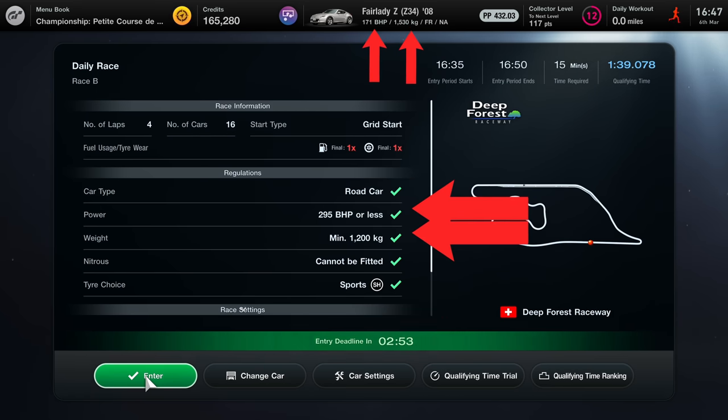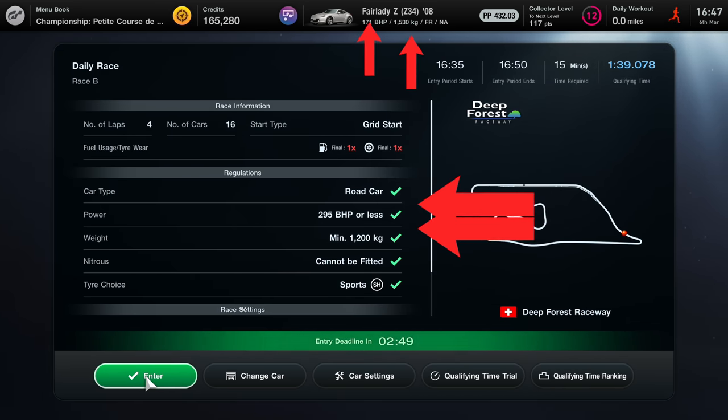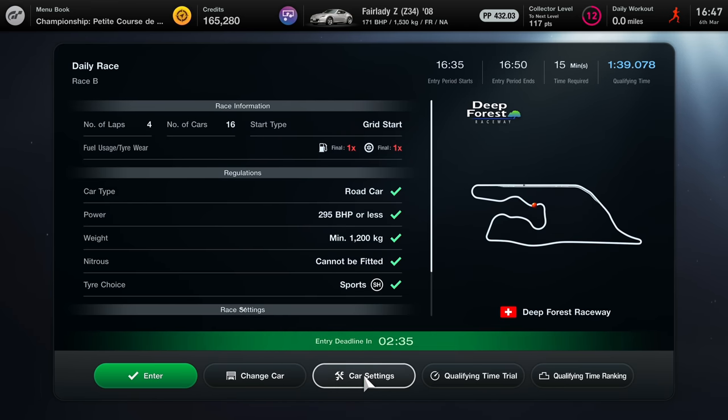The requirements for this race are very simple. I need to have less than 295 brake horsepower and I need to be heavier than 1200 kilograms. Now with my car at the moment I am only running 171 brake horsepower and I'm 1500 kilograms, so I am way over that minimum weight and way under the maximum brake horsepower limit. So I am so underpowered in this race there is almost no point entering, even though as you can see everything is green and I could enter.